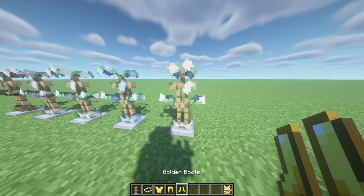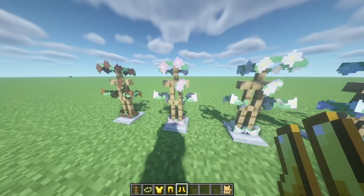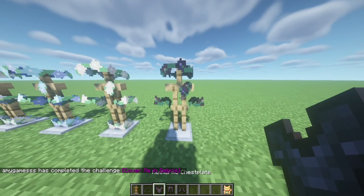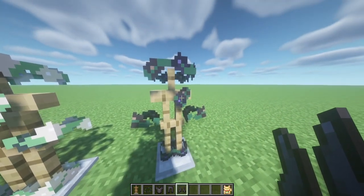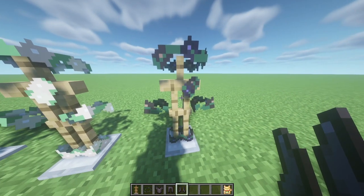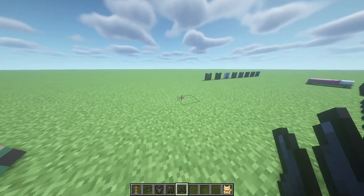Moving on to the gold suit — although I know gold is not that popular, from a decorative point of view you could put these in your house. The gold is like a pale pink, very similar to the diamond but a little more pale. The last of the clothing is the netherite suit — the most expensive and prestigious — it's almost like a black rose, purpley-blue pinkish color. I think this one looks almost like my skin already.